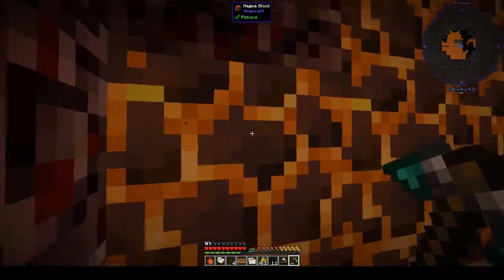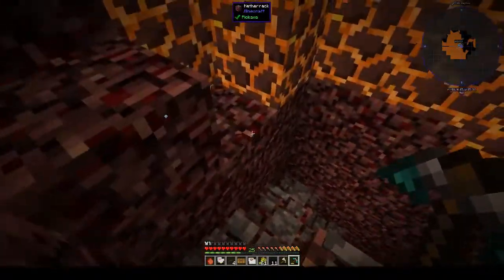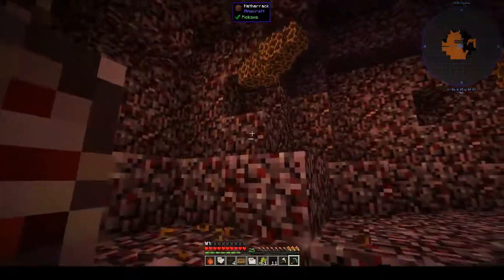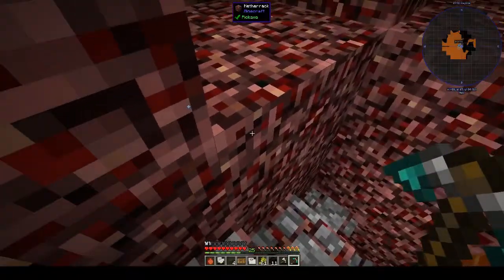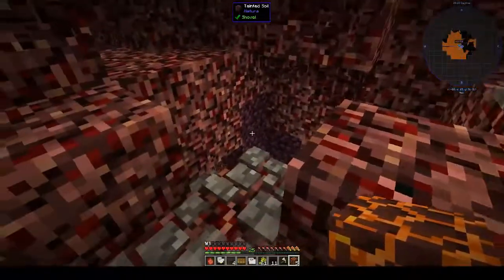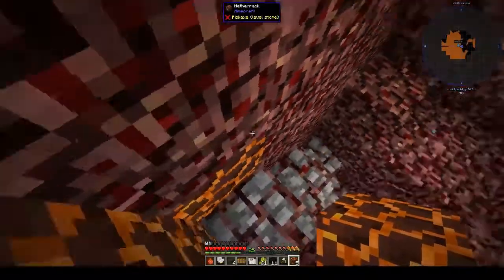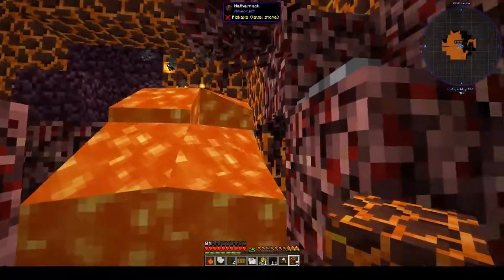I think I might need some magma blocks for tinker stuff. Now that I think about it — and of course I shouldn't have done that. Shane, Shane, Shane, Shane, Shane. Okay, so it's from down there — I don't even know if we can get to where we need to go because I was an idiot and went and mined stuff that I shouldn't have.